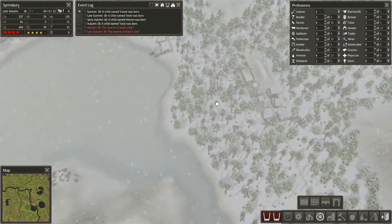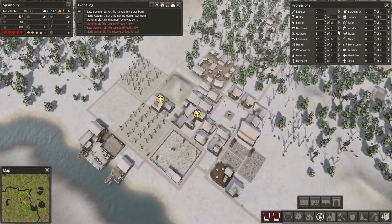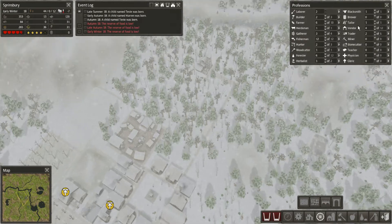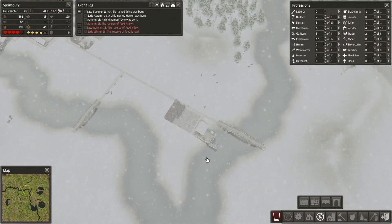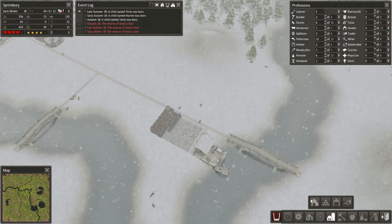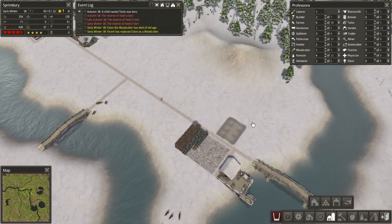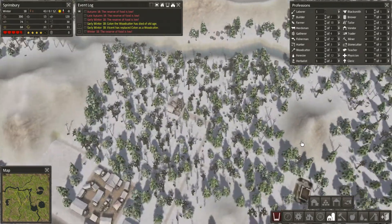I can't stress enough how crucial it is for us right now to be getting more food. I want to increase our farmers and gatherers, but my problem is the labourers — we're down to two because I put so many of them onto fishing. I feel like that's important though, because fishing really is a good way of getting things done. What I might do is add a barn over here as well for this fishing hut, because it's all about increasing the efficiency.